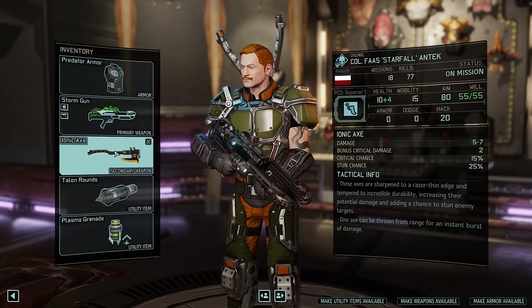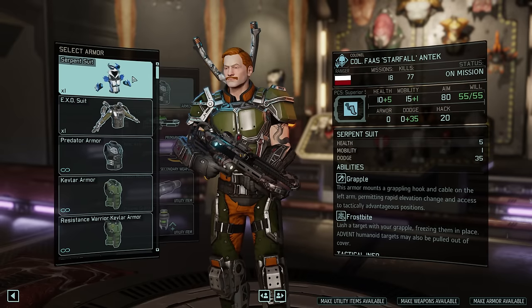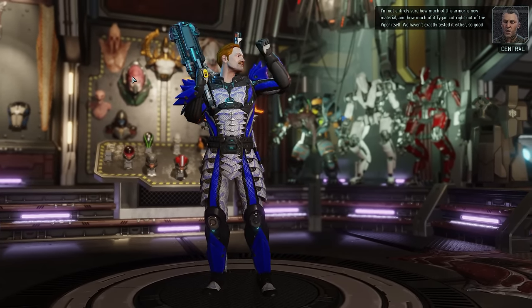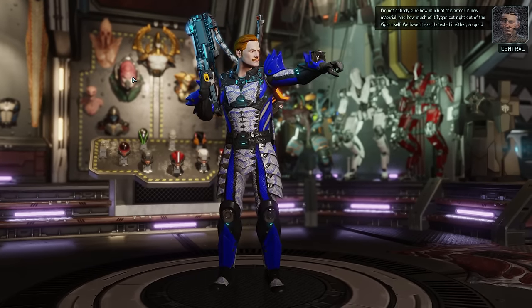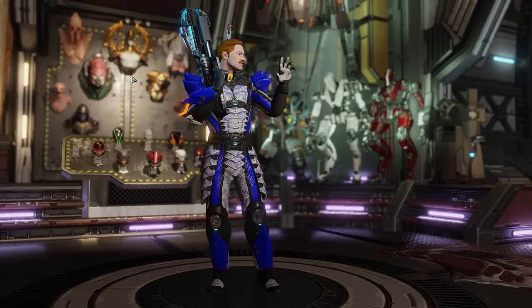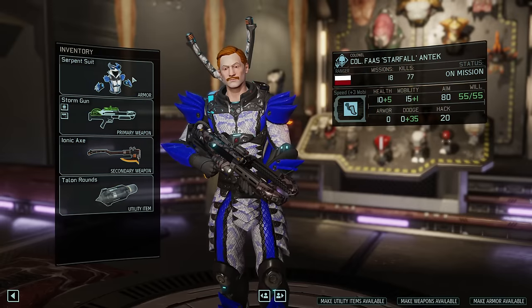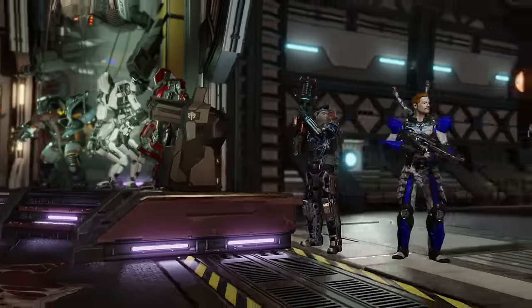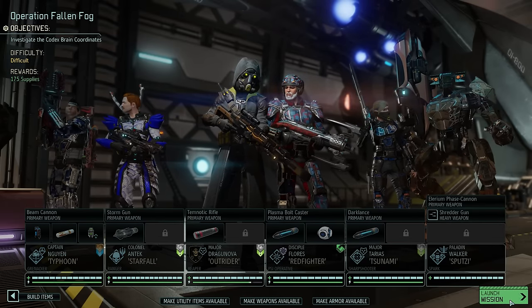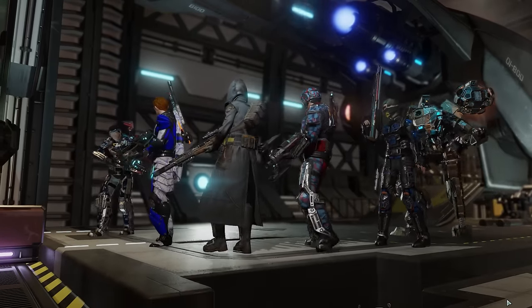The Ionic Axe on Starfall now also has a stun chance, just like the Arc Blade. Starfall will also be the recipient of the Serpent Suit — it does look a bit goofy, but it also reduces Starfall's item slots back down to one. So for a change, we have the Frost Bomb on Grenadier Typhoon, together with two regular Plasma Grenades in his other slot. With that, I think we are good to go — let's see what we'll find at the Codex Brain Coordinates.